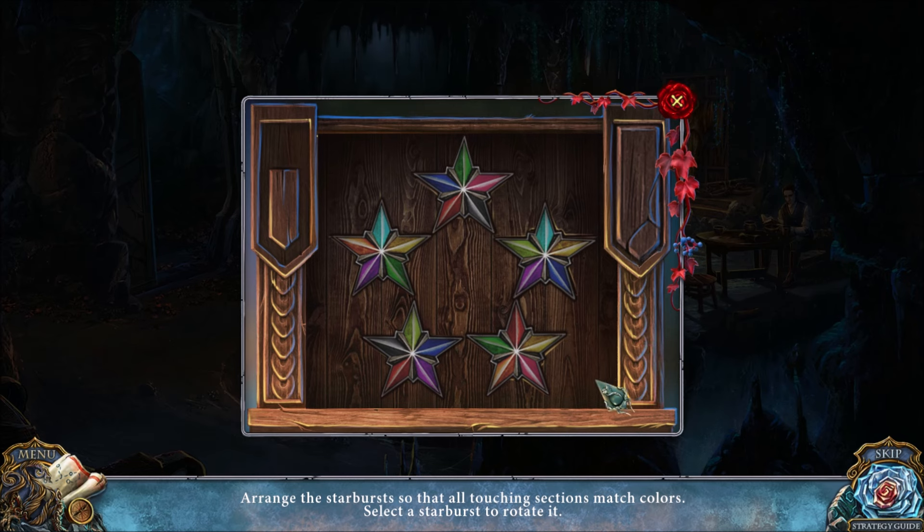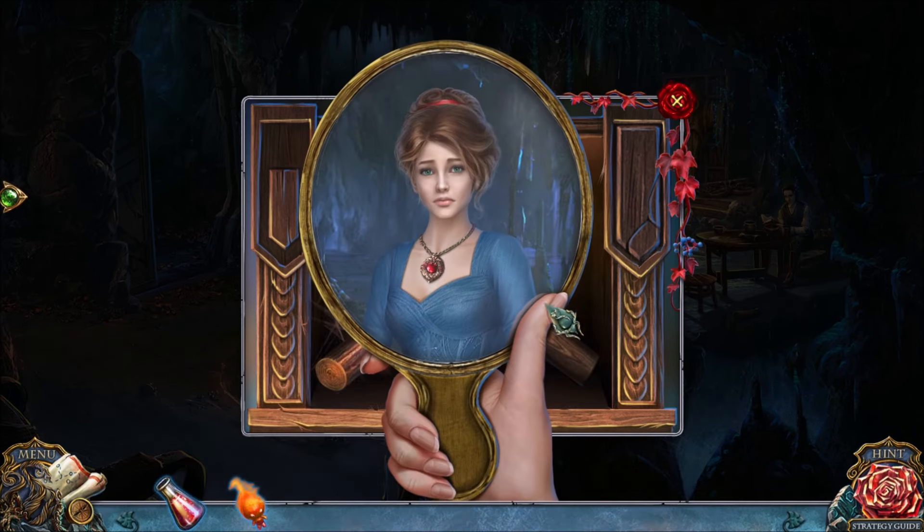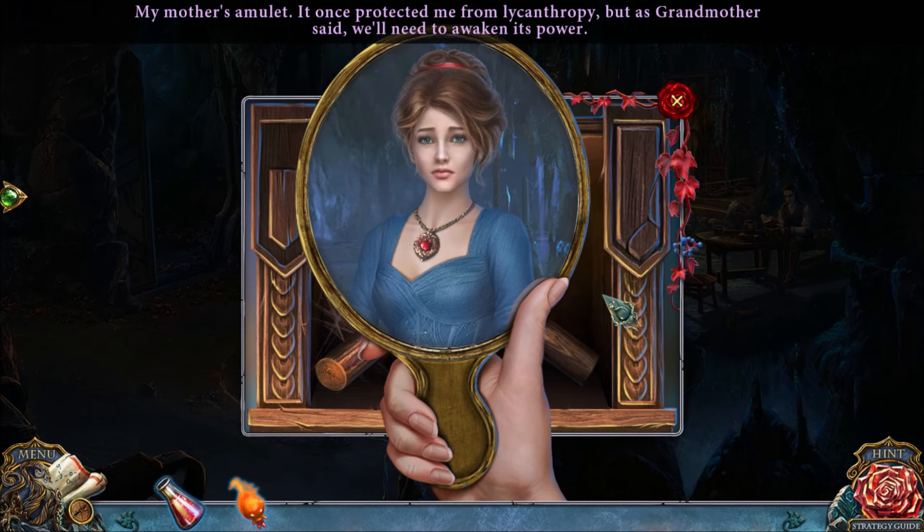With this puzzle, you want to rotate the various stars so they're touching in color. At the bottom, the only matching color is red — that sets what the other ones must be. This one must be yellow, this one must be purple, meaning this one must be green, and that one's blue. That's how we open up that container.